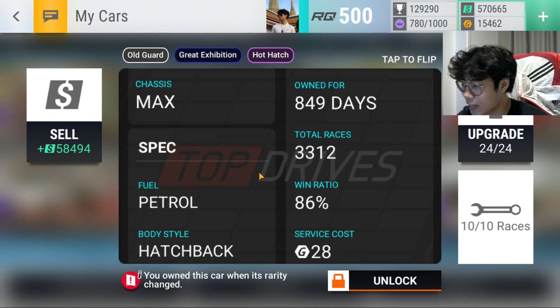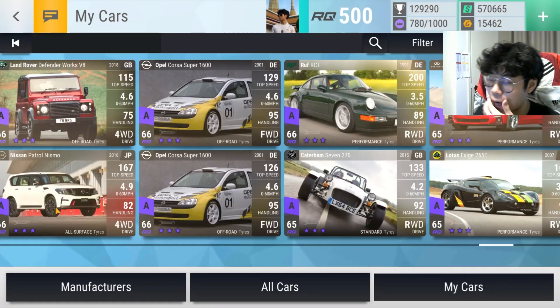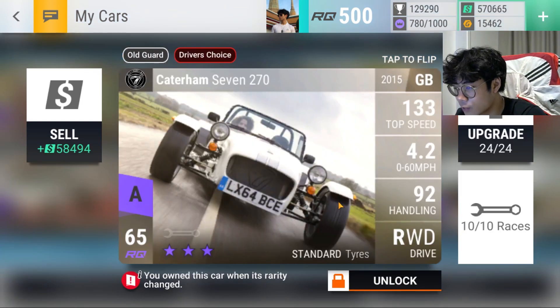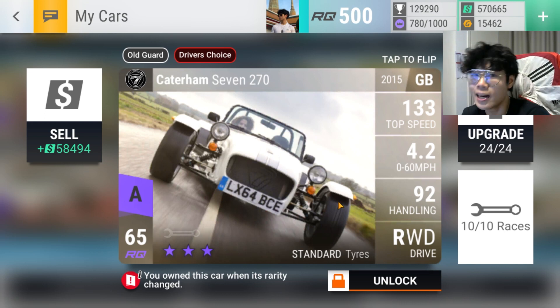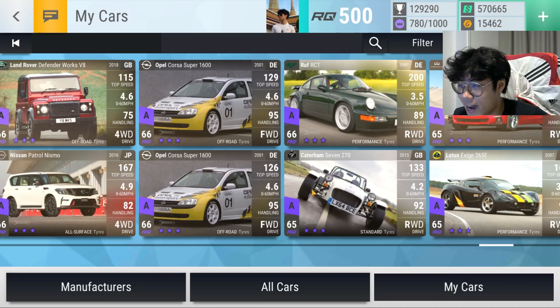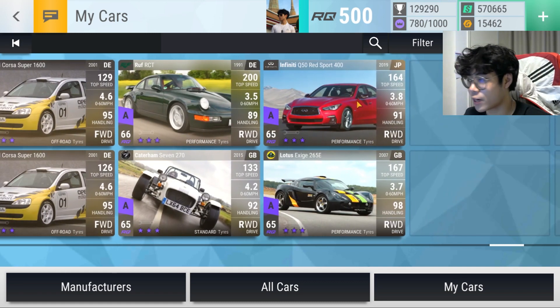I've been getting easy MVPs with these two — one has 3,312 races and the other only 435, since I decided to go max on the newer one more recently. Another one is the Caterham 7270 — even with that handling upgrade I haven't used it too much. I feel like I get the most value from it in the standard tire daily, which happens twice a month, and outside of that I don't get a lot of value from the Caterham. But the Opel Corsa is done and dusted every time.